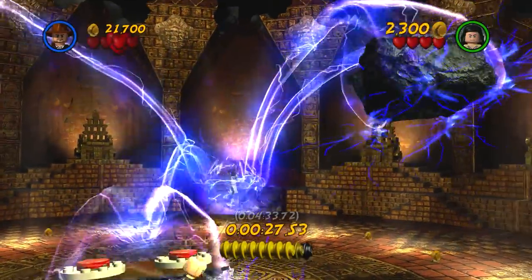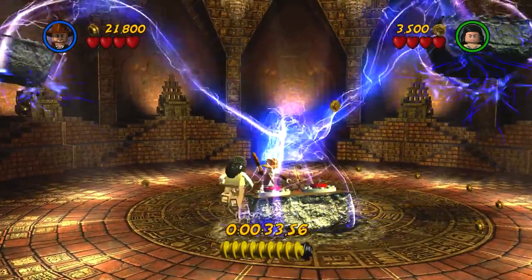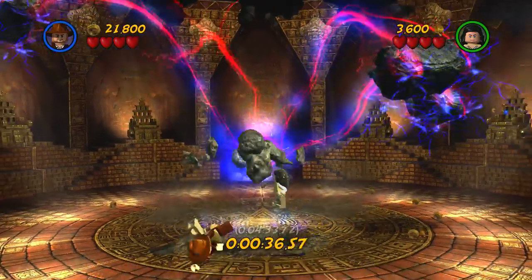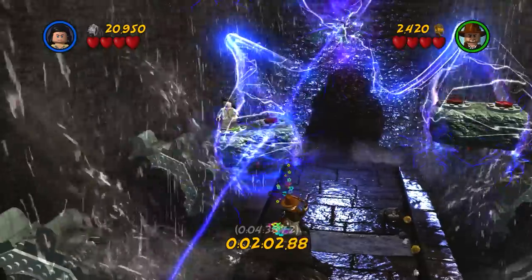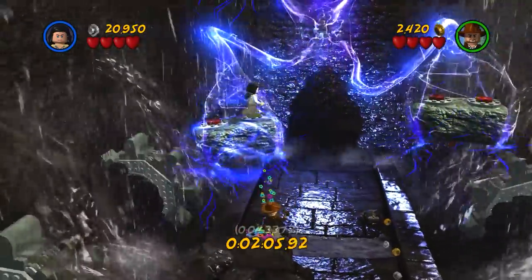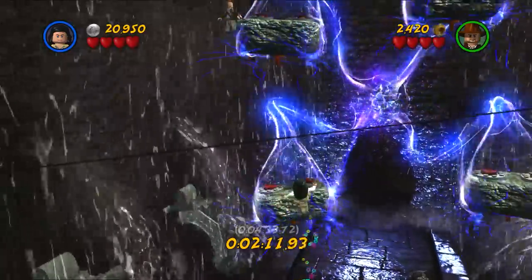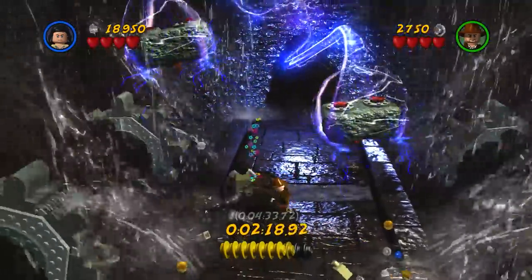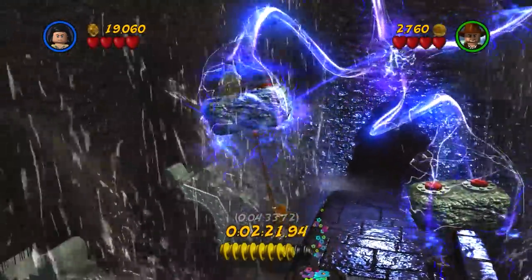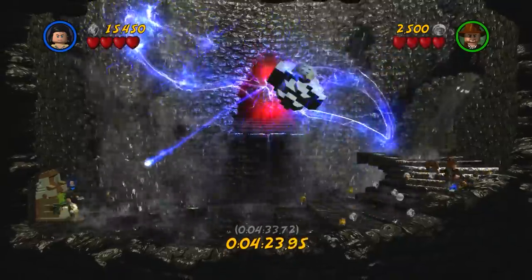Coming in at number two on the list is Lego Indiana Jones 2: the final Crystal Skull boss fight. The final boss fight is nothing special, and in Indy 2 there's this weird obsession with every final boss being a massive gigantic boss fight - every single boss fight in this game is just a giant boss. The level isn't that bad, you can literally complete it in around four minutes, but the second part of the boss fight is really annoying - especially in online multiplayer when you're trying to jump onto the platforms and use Indy's whip. That beam is so overpowered.